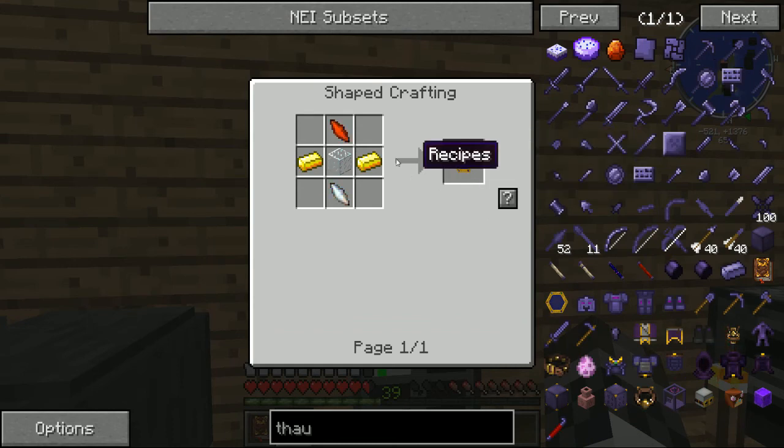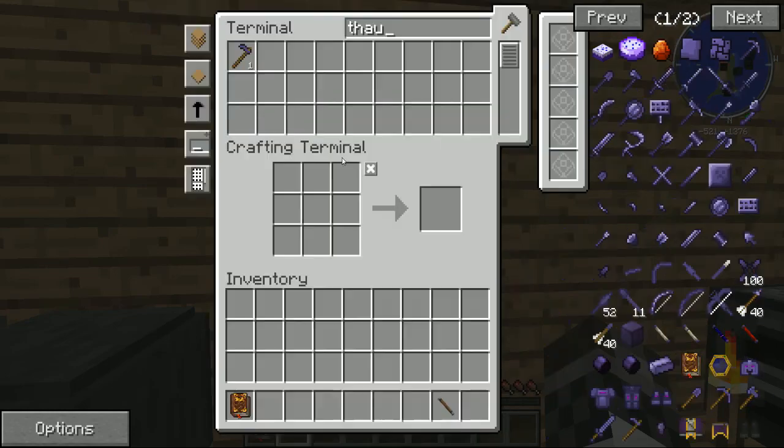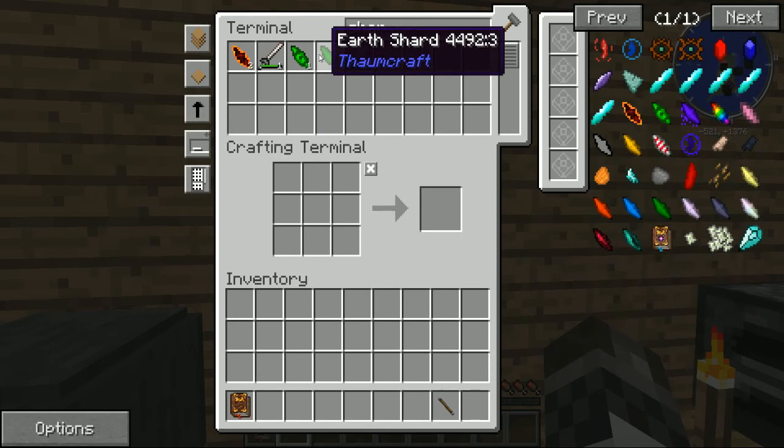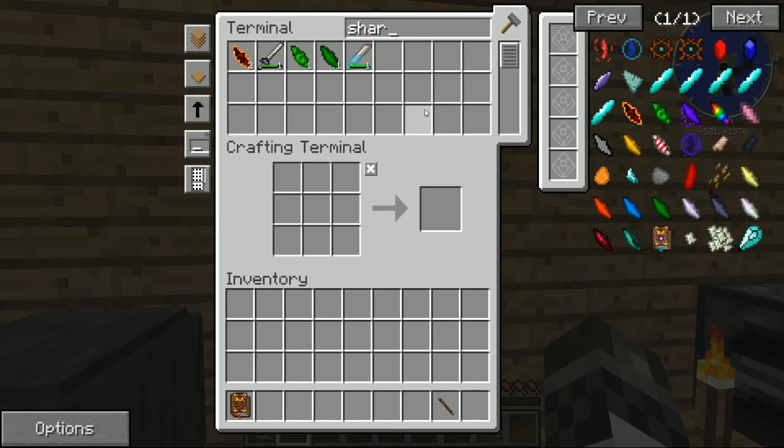That's easy to make. So I just need two shards. I need glass and gold on each side. Do we have shards? We have an earth shard. You know what, while we're here, let's go ahead and get this.